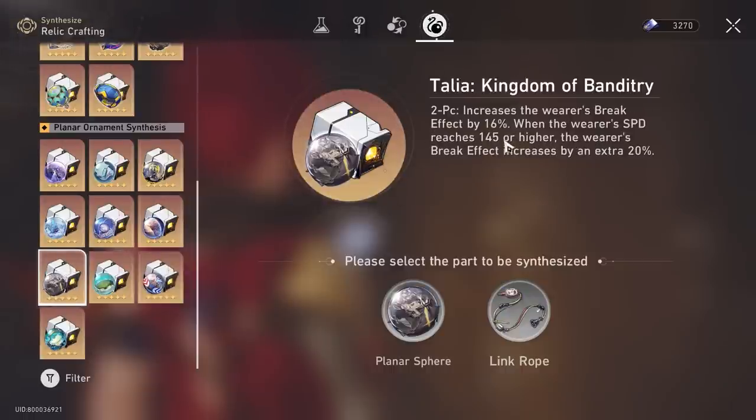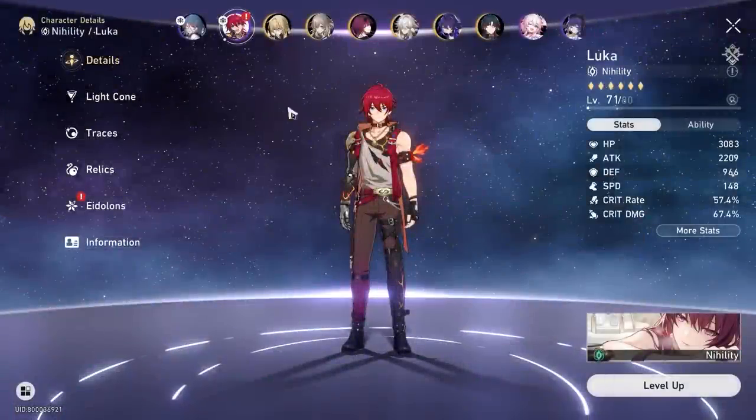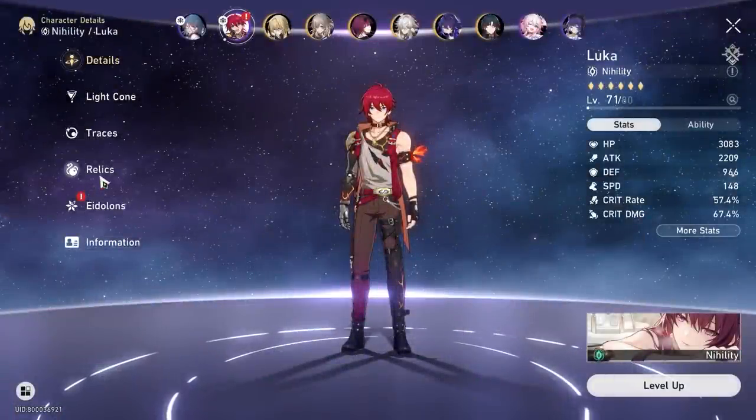The last one is Firmament Frontline: Glamoth if you're running him Break Effect. Now let's talk about the main stats and exactly what stats you want to look out for.